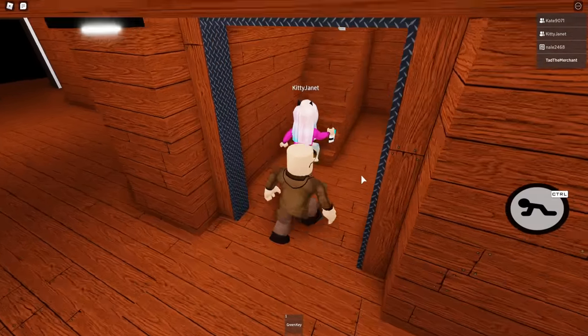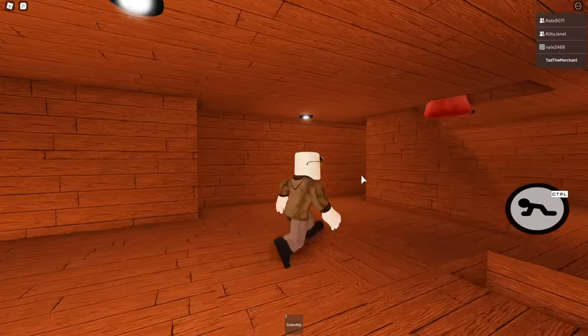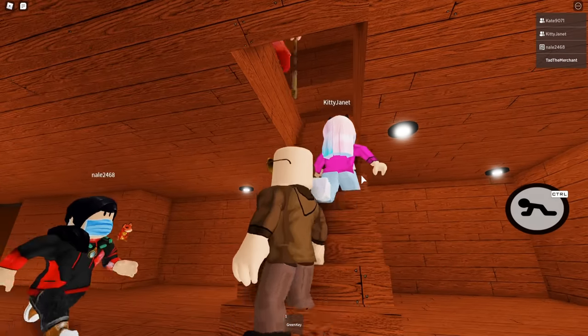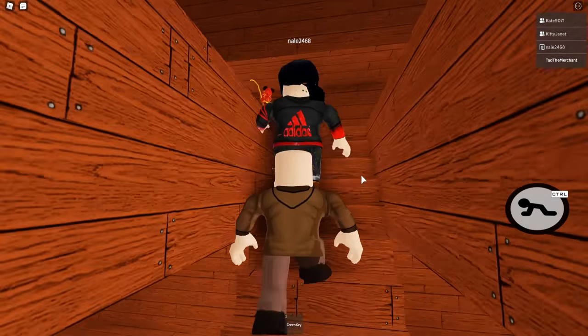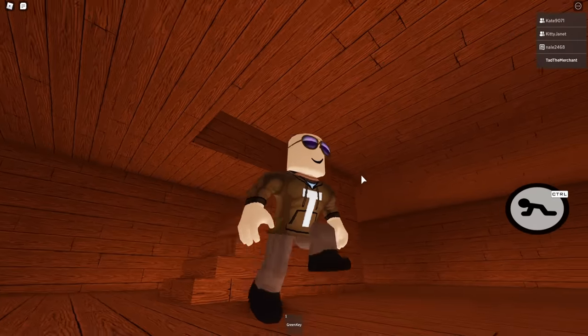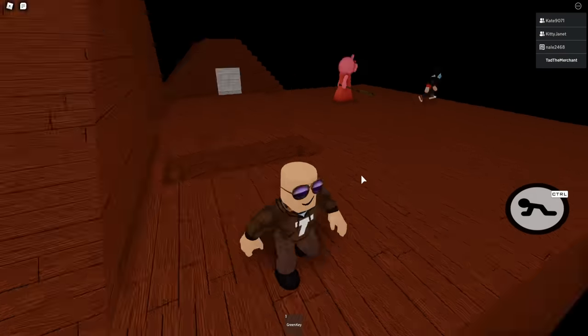Every floor has this weird dead-end alley — not sure what that's for. I got the wrench. Come to the front door. I got the blue key card — do you want to do it? I can do it. Piggy's camping the door — I'm risking it for the biscuit! We're gonna die — this is a bad idea. I did it! I'm gonna do the wrench on the front door. She's right behind you — we need the white key and hammer.